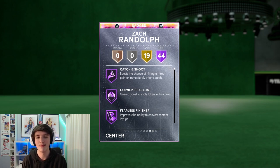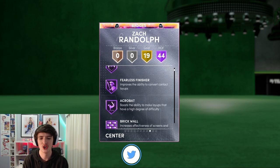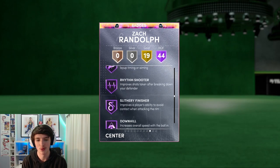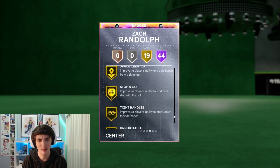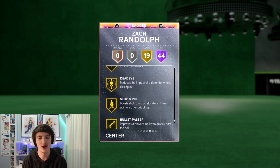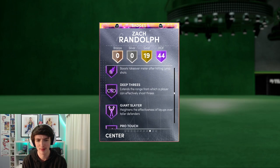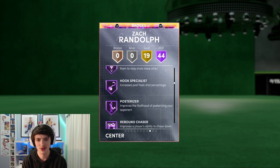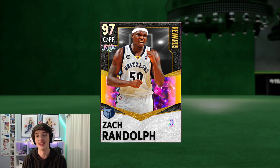He's got 44 Hall of Fame badges here. I'm pretty sure I haven't put any on him. I'm actually level 35 at the moment, so I have played a little bit with him in triple threat, but I haven't played fives with him, which is what we'll be doing today. You can see HOF Catch and Shoot — he's got every badge you pretty much need. 19 gold badges as well, a lot of Hall of Fame badges. The Diamond is on gold. Bullet Passer is on gold, and I'm pretty sure he has HOF Clamps, which is still good, especially if you're playing a five-out or someone tries to ISO. It's very important to have with these sort of cards. So we'll jump into a game of Unlimited and see how it goes.